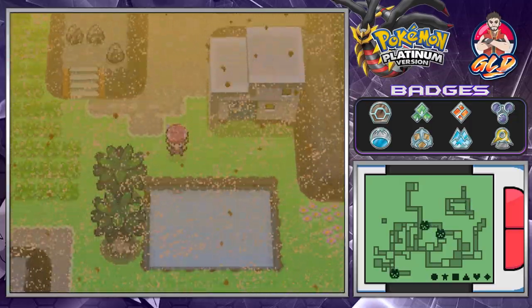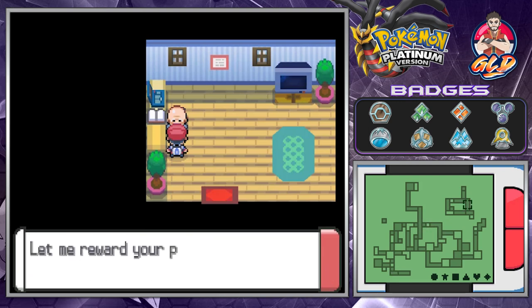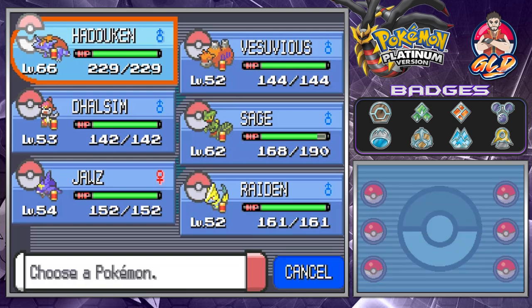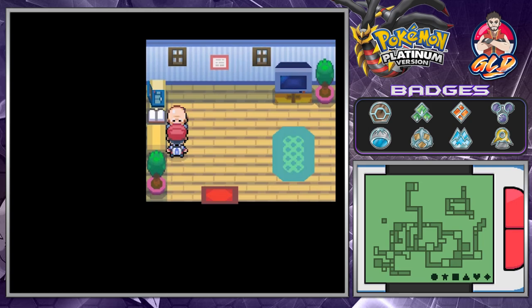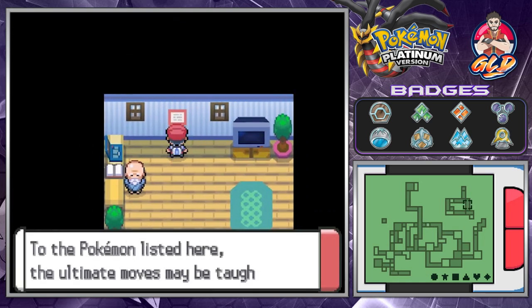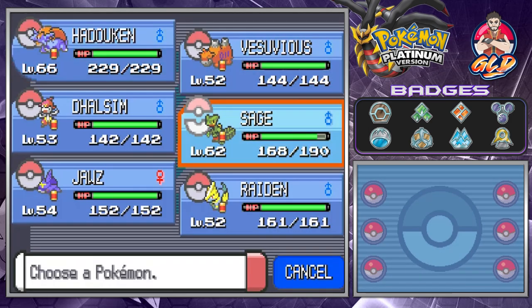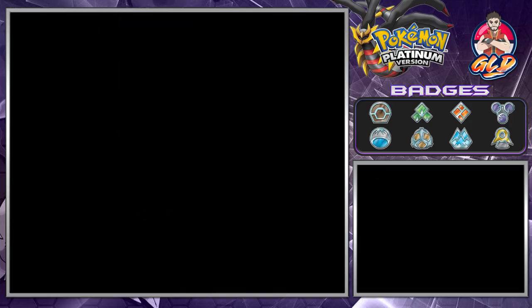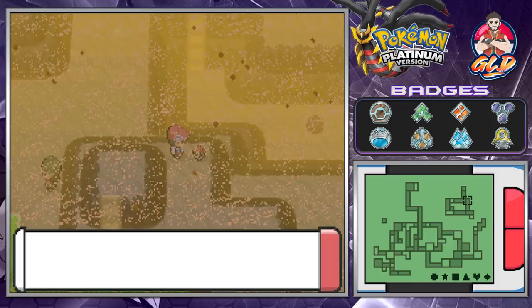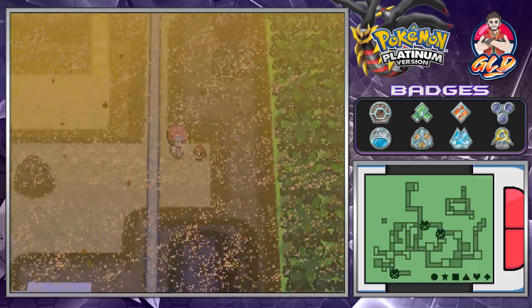Let's go talk to this person. 'Your quest for power has brought you here — let me reward your passion with some absolutely astounding moves. They're the ultimate moves — shall I teach them to your Pokemon?' This guy will teach only starter-type Pokemon the ultimate moves. Unfortunately our Pokemon can't learn the moves — we're not bonded strongly enough. Anyways, let's start breaking some boulders and grabbing some items. We found ourselves a Shed Shell and an Iron.